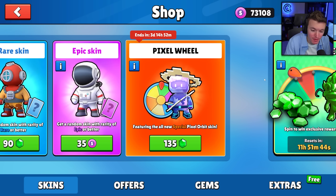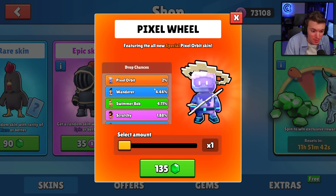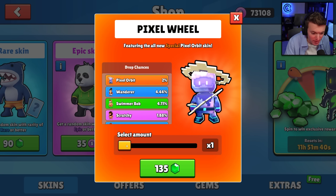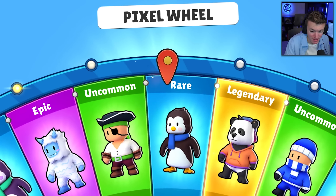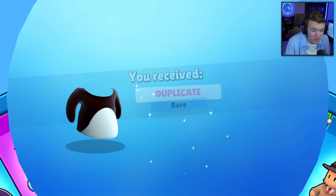We're gonna need all the gems we can get because this wheel is 135 gems per spin. It's a two percent chance to get the brand new Pixel Orbit. So here we go — let's see how long it takes. Can we get it in the first 10 spins? That would be cool because I think we have everything else.